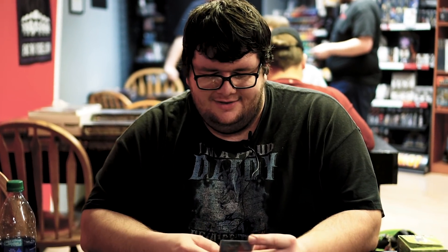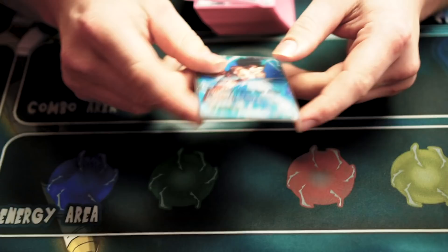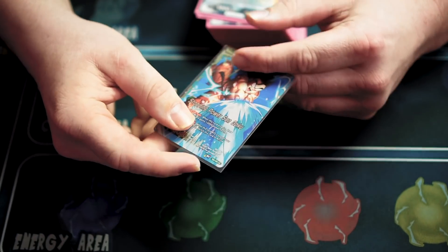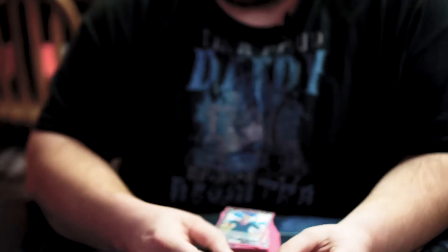I played the Stopping Power Son Goku. The front side is pretty vanilla — it's just swing at leader, draw a card. It's an untapped 2 leader. The back side is you swing, draw a card, it gets 5k, and if you KO a battle card it restands, so you get two swings at 20k, which is pretty good.